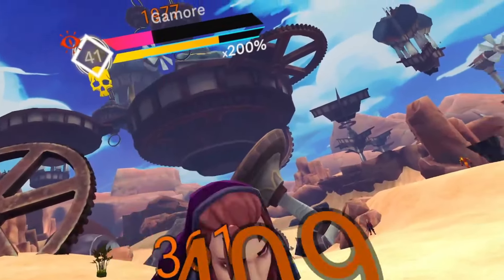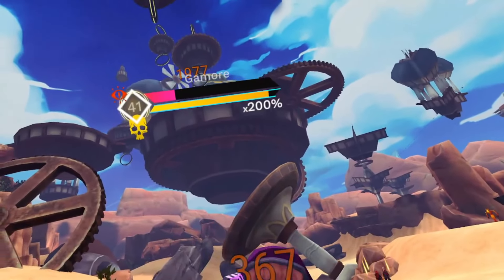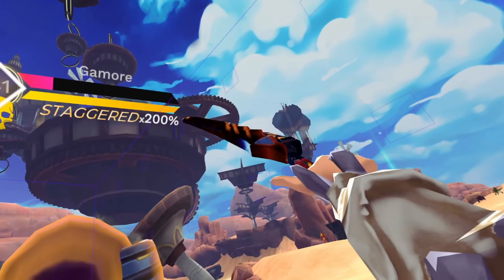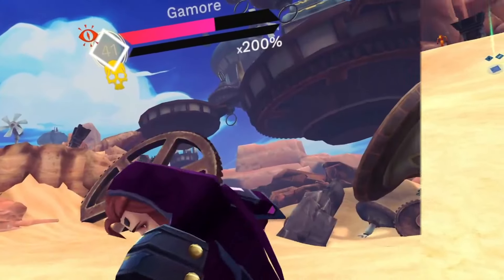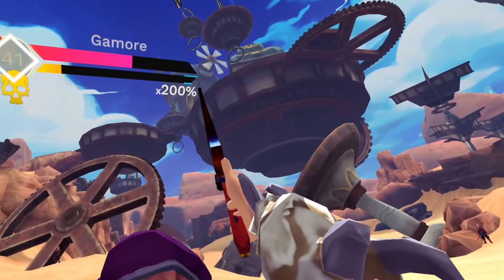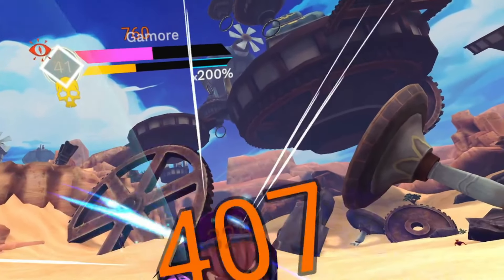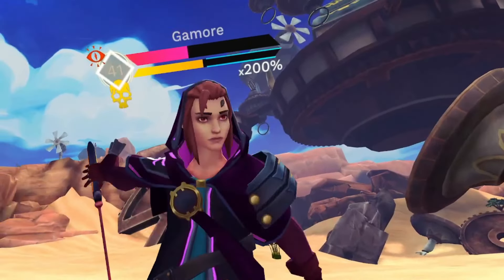Doubling the stagger duration on the world boss is equivalent to doubling the total damage dealt during stagger. To give an example, during the world boss, the number one strat is for Blademaster DPSs to stack Sunder, increasing the base 200% damage during stagger up to well over 1000%, sometimes even 2000%. If a tank doubles this duration, it effectively means you're doubling whatever the Blademaster DPS Sunder value is.